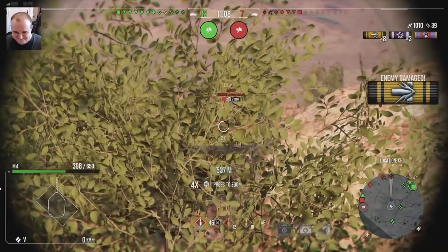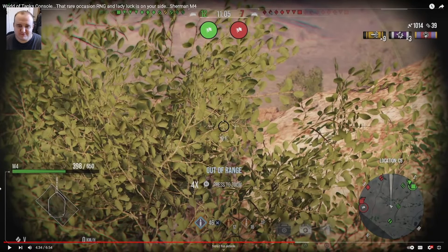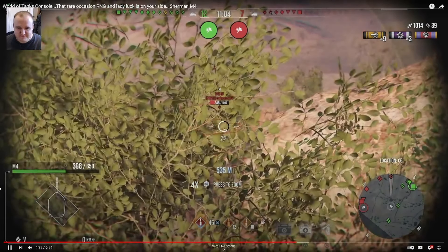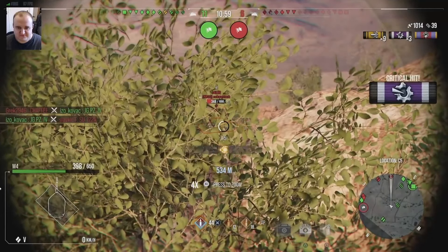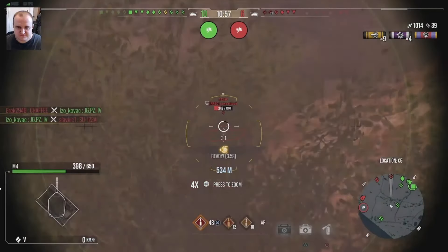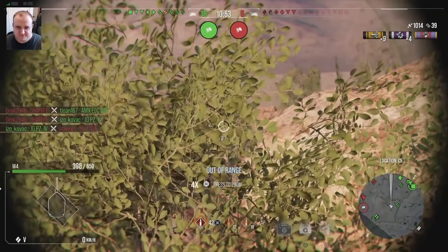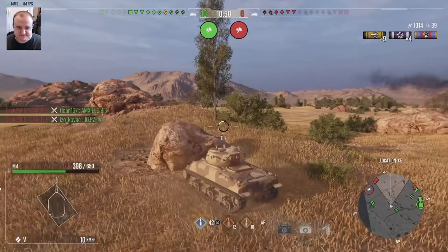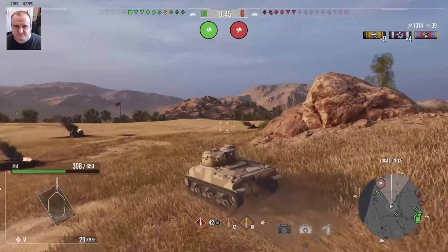We've got the side of what I think is an A43 Black Prince here - I called it an Italian Churchill, we all make mistakes. Getting some side shots into it now - we've got pretty good side armor and at this distance we're definitely not guaranteed to get the pen, but we do get the tracking shot. Persevering with standard rounds - we don't fire premium rounds. As they go invisible, we decide somebody else can deal with that.